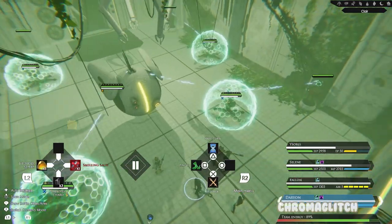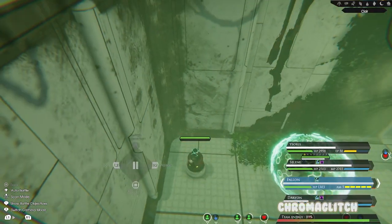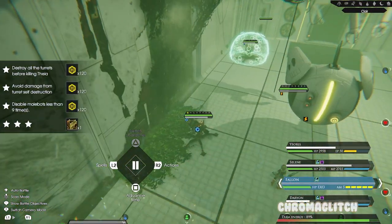The first is to destroy all the turrets before destroying Thea. The second is to avoid damage from the self-destructing turrets. The final objective is to disable Maulbots less than 10 times.